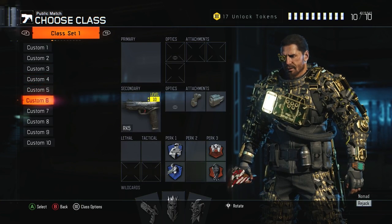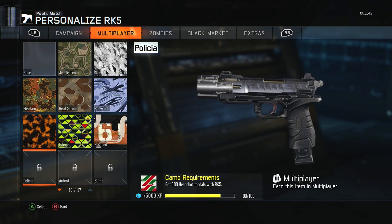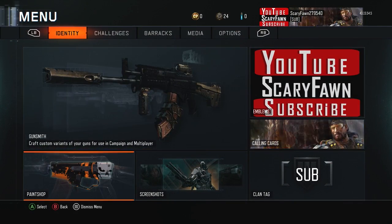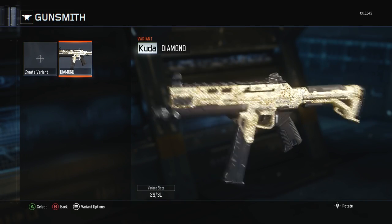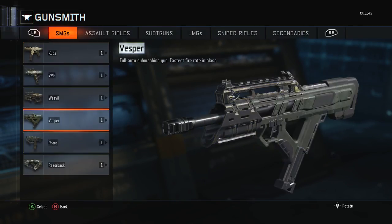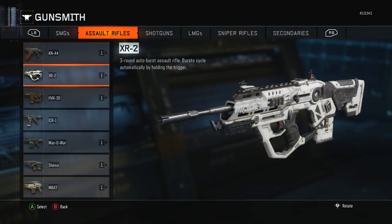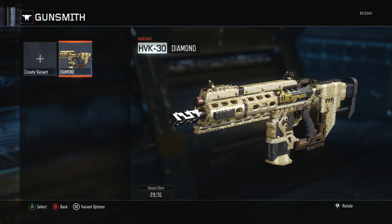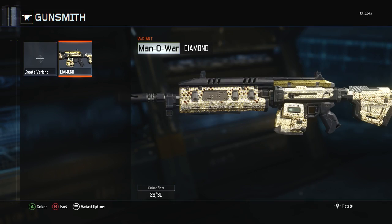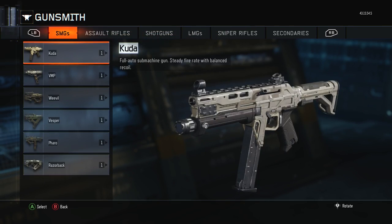I have one of my pistols gold and I'm working on the RK5 right now. I need about 21 more headshots to hit the 100 headshot mark, so that's almost done. In my gunsmith, all my SMGs are diamond — you can see it says diamond right next to the weapon name. I have all my assault rifles diamond too. The assault rifles were the first ones I got diamond, then the SMGs. There's still a glitch where diamond doesn't pop up on the ICR, but it hasn't been patched.